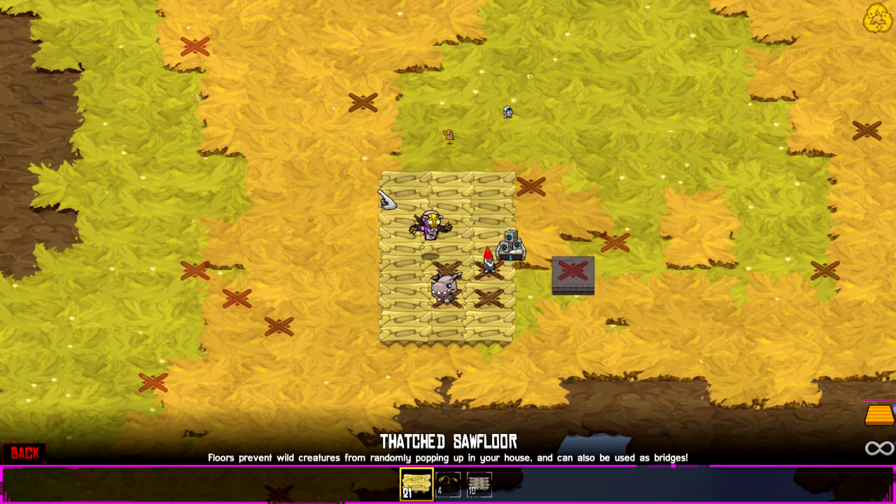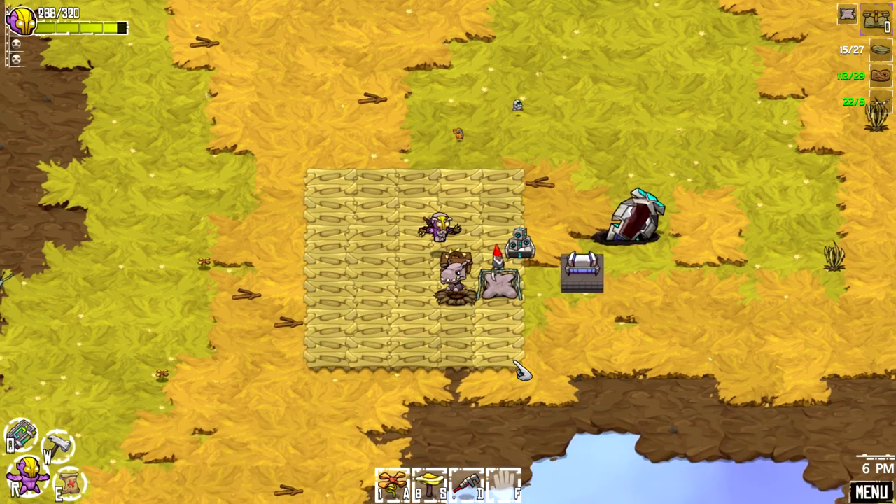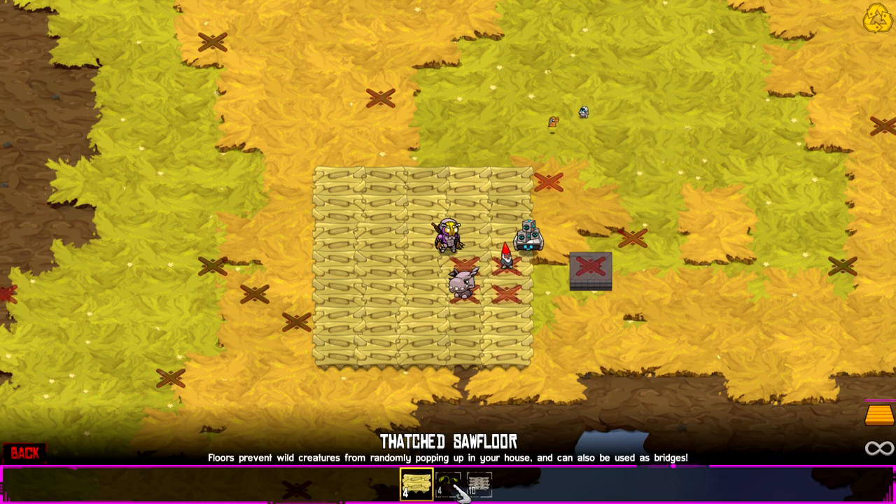I'll have to build some walls here. Let's make it five by five — one, two, three, four, five, six. All right, very good. Wrong button, I wanted to WASD around. And now we got the Fertile Dirt.